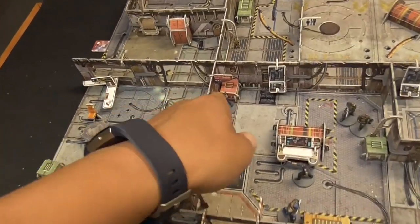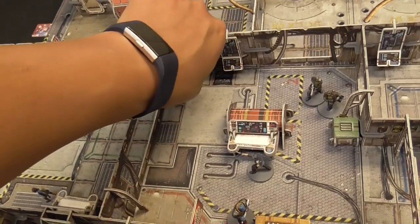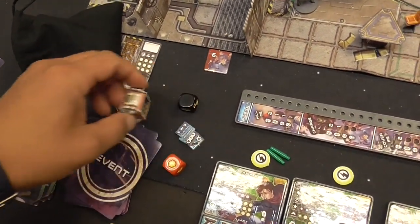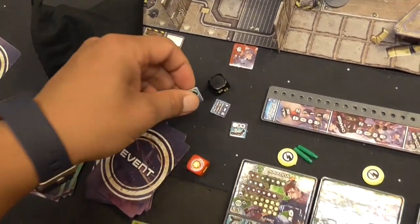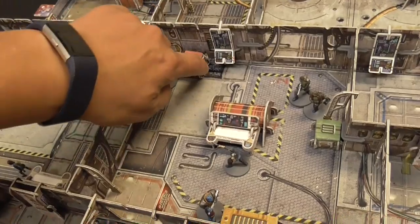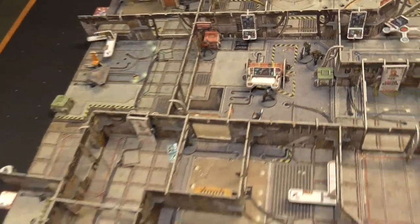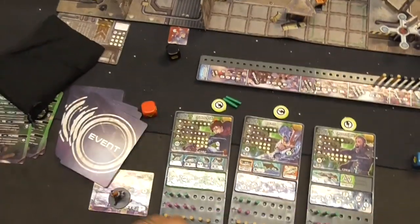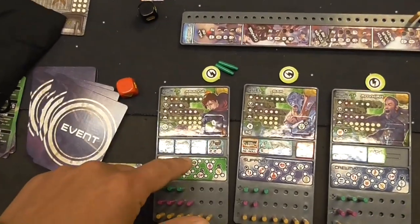Even though Ariana just got hit twice, she's going to search a crate to see if there's anything good — and she picks up a grenade! She's pretty upset that Renton took shots at her, so with her second action she's going to throw the grenade.